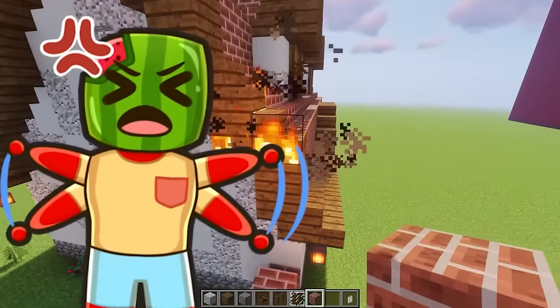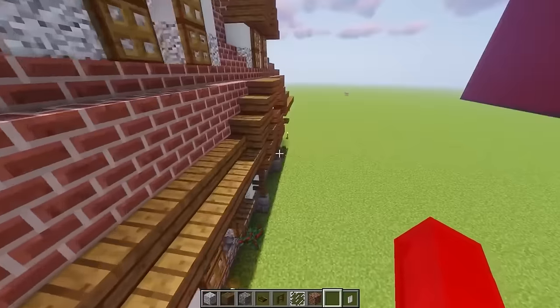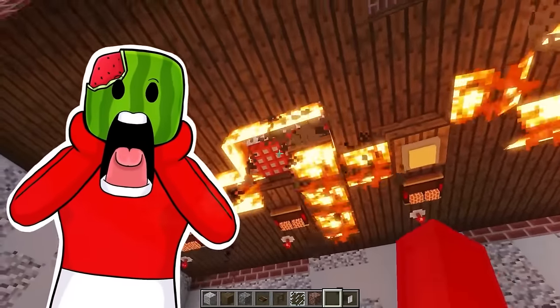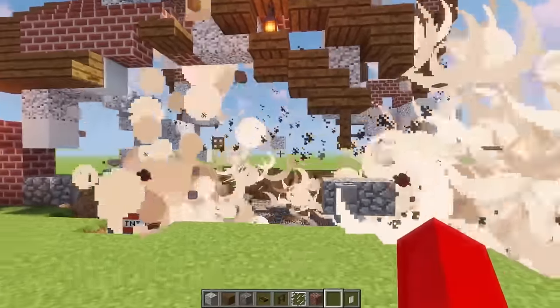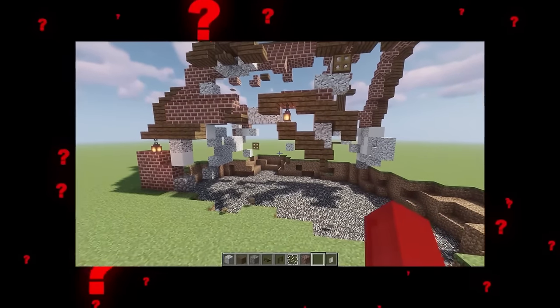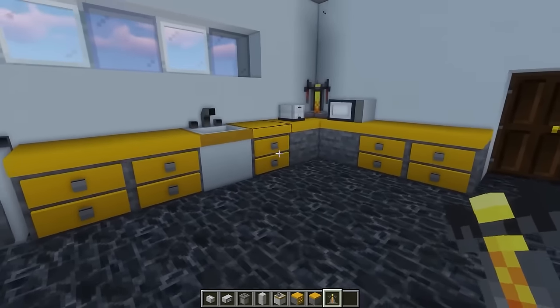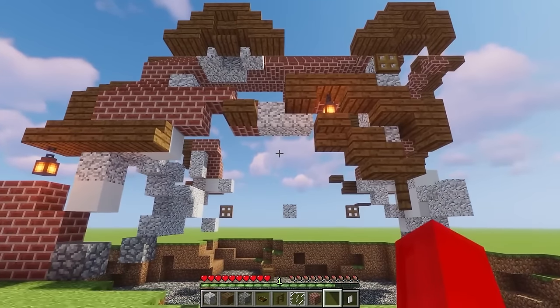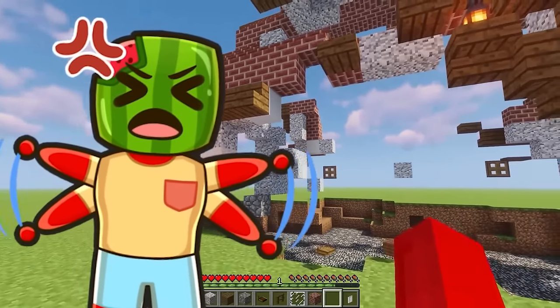Wait, what the heck? Why is my house on fire? What's going on? Why do I hear more flames? It must have been the light switches! And why is there TNT? What the heck happened to my house? That looks so good in our kitchen. Oh no, the redstone wiring — I must have messed it up, causing my house to explode.